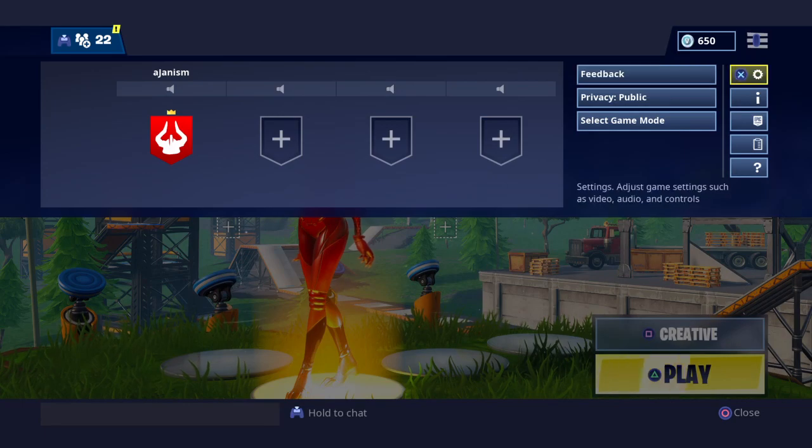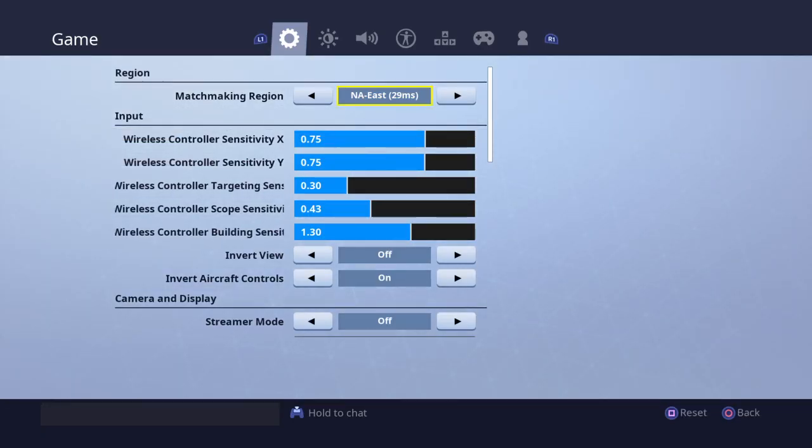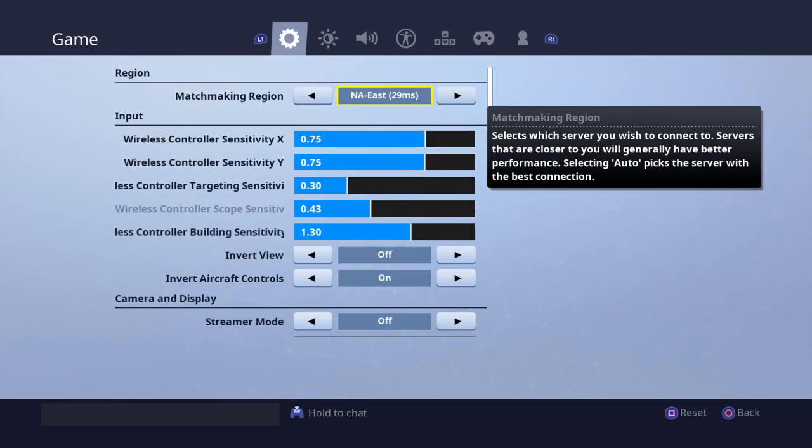So what you want to do is go to settings and change your matchmaking region to either Oceania, Brazil, or Europe — this doesn't really matter. But if this method doesn't work the first time, change your matchmaking region to something else.